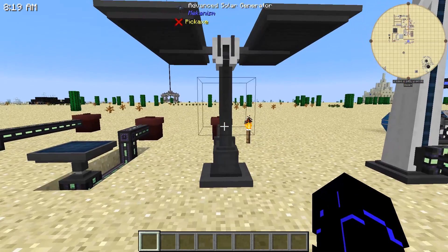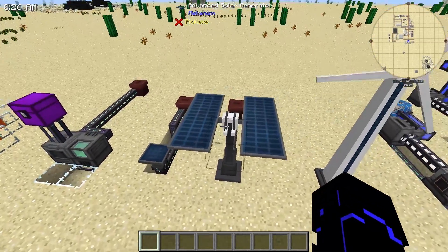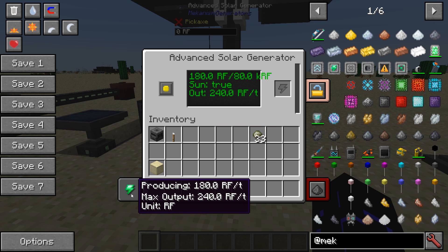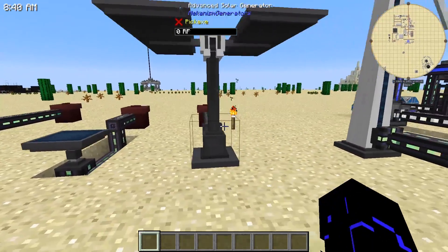But if it's not enough, you can upgrade to the advanced solar generator. A little bit bigger, a little bit taller, but produces more RF. This guy produces 180 RF a tick — quite a bit more RF. That would be sufficient for several machines.